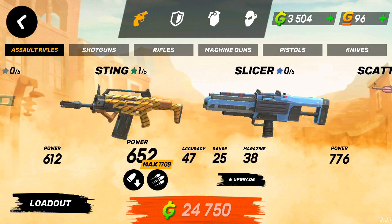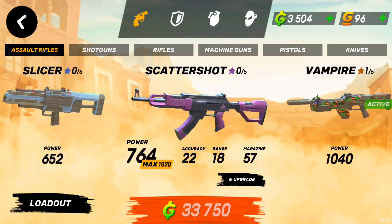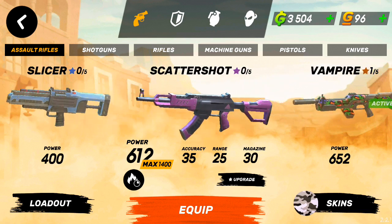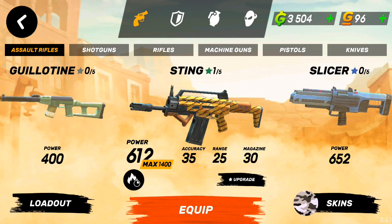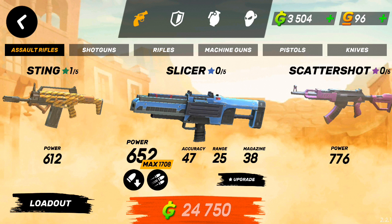In my opinion, the best primary weapons if you're not paying on this game — starting off for the primary — would be the Sting and the Slicer. Even though a lot of people have higher-up weapons like the Destroyer and the Mamba later on, these two are really good. If you upgrade the Sting to the max, I still see a lot of people using it even though I'm level 20. The Slicer is really good too — I was playing with it a little bit because my friend had it, and we were playing a game and I picked up his Slicer, which has a cool skin.